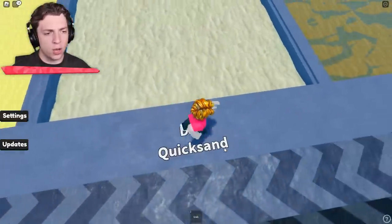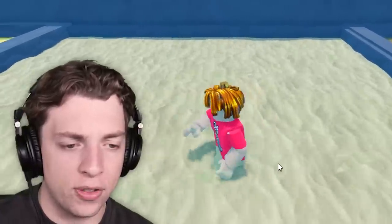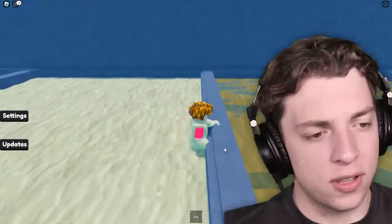Let's look at where we have dry quicksand. I can see it's moving, but what is the difference between dry quicksand? If we walk in the opposite direction, maybe we don't sink as much. Interesting — is there any more secrets as well?